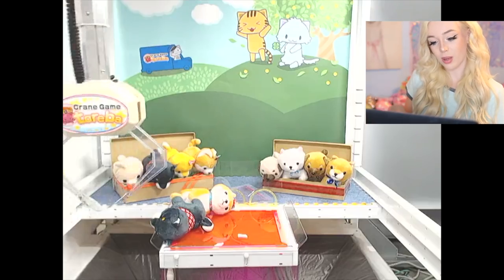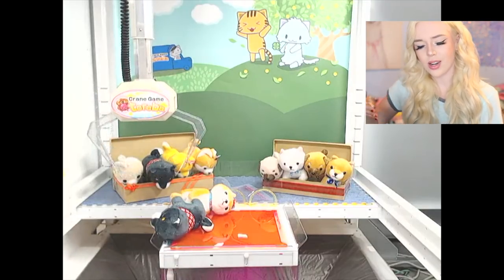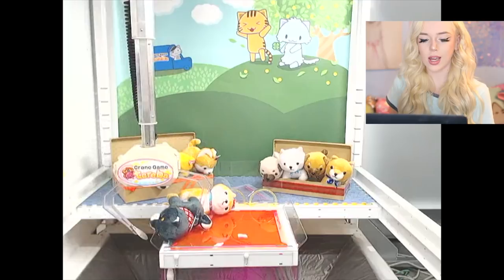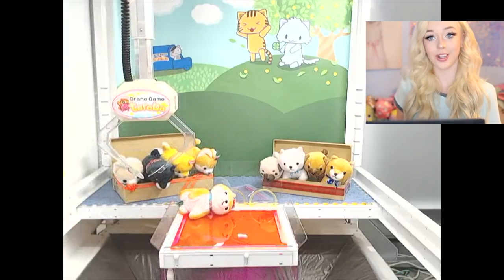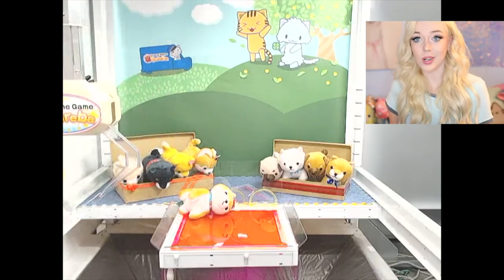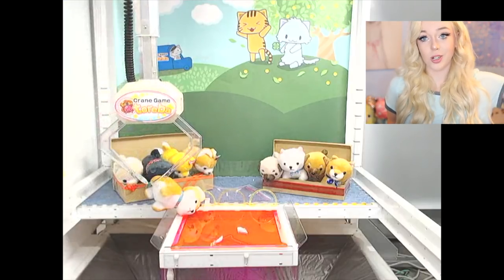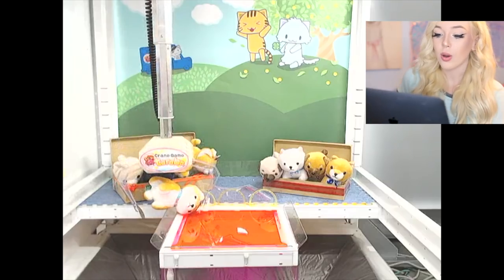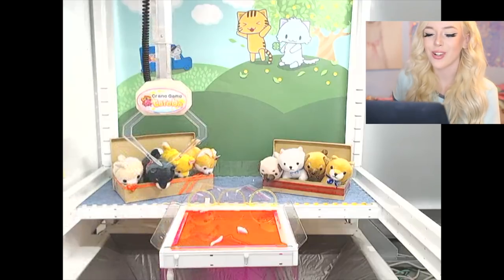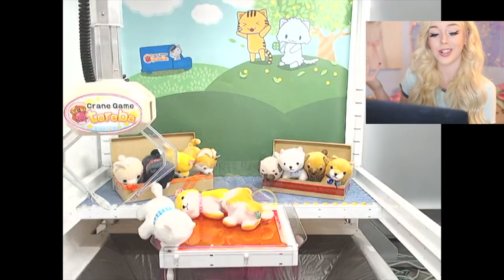They've reset it again; some people had played and now the black dog is going to be dragged in in one try. The claw is super strong — you've got to find out which ones are strong. There we go, we rolled another dog into the prize chute! We won a million of those. I moved this one over after a few plays — I did lose — but now it's sitting right where I can drag it. There we go, yes, we got it to fall right in!